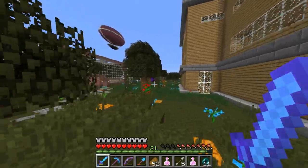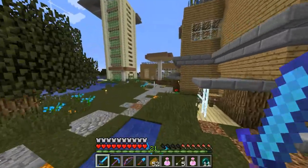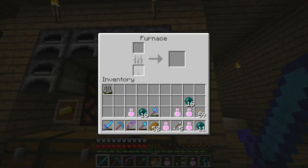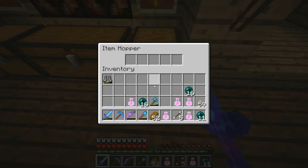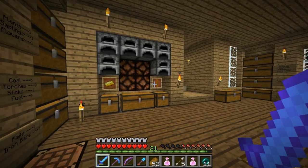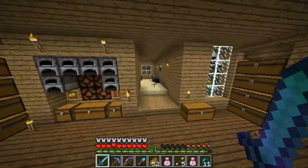Right now I'm actually out of fuel, so let's go get some. We've got no blaze rods at all to power our furnaces — nothing there, nothing even in the auto smelter. We do have some coal but I'd prefer to use blaze rods, so I'm going to grab my looting sword.